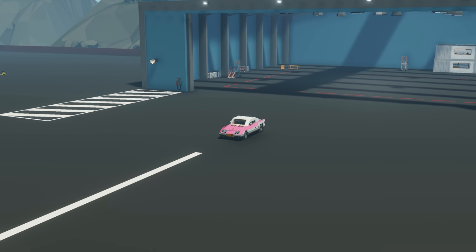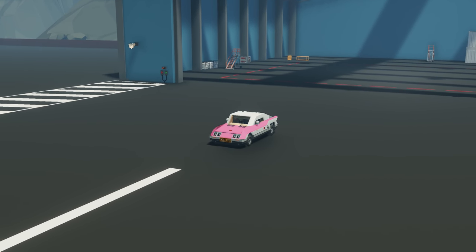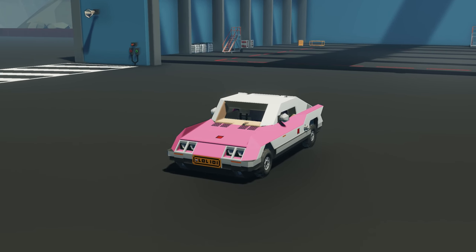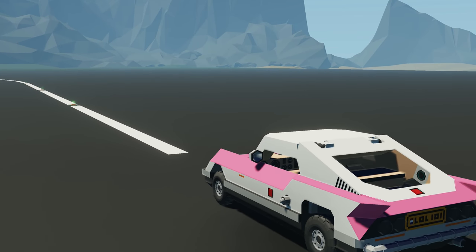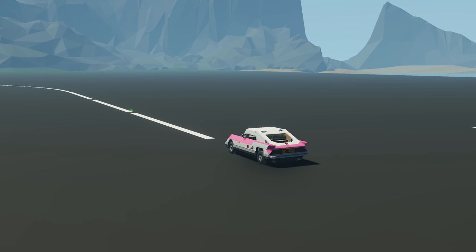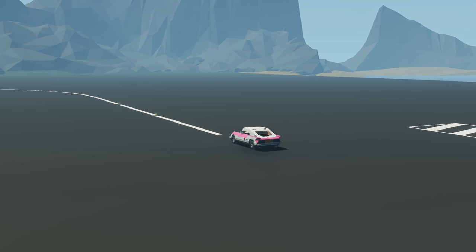Starting off with the first creation of the episode, we have the KX Wedge, done by a content creator called Kytax. It doesn't really have any description on the workshop, as he says the name says exactly what it looks like. It looks like a race car of some sort — a really nice looking car. It looks like it's got some nice detailing, a full engine, and a full interior, so let's go spawn this and see how it drives.